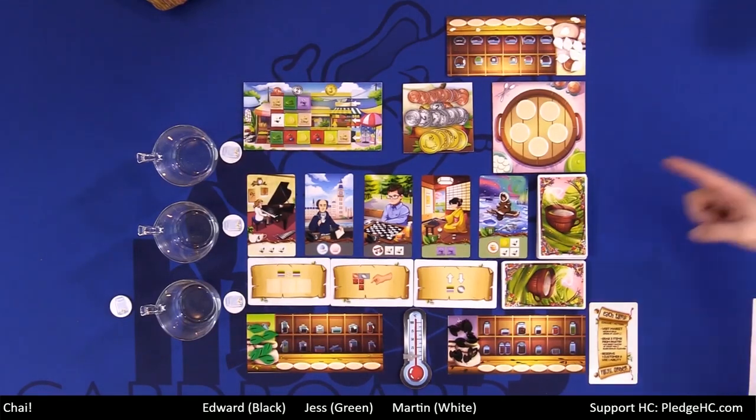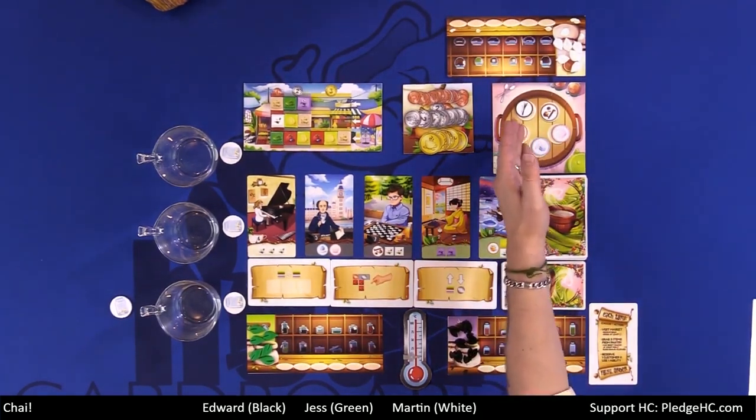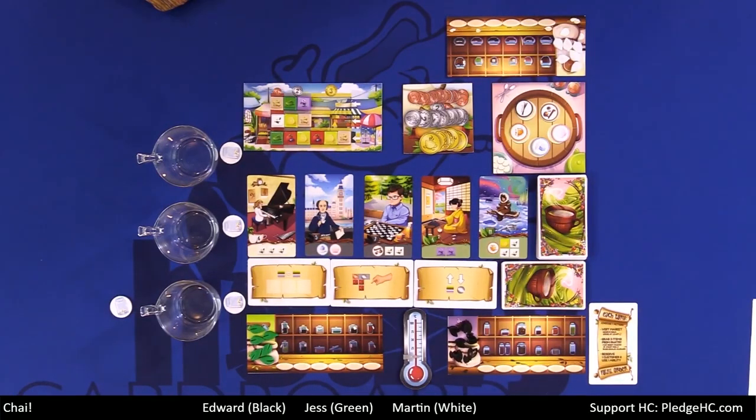The second option is the pantry. We start with one of each pantry tile in the marketplace. When you go there, you may optionally pay one dollar to discard everything back into the bag, then randomly draw and refill the five tiles. You may then choose any three tiles you wish from the face-up tiles or directly from the bag. If you select more than your storage allows, you'll have to discard down.